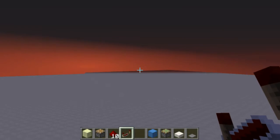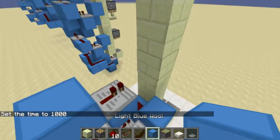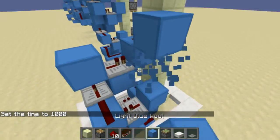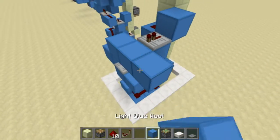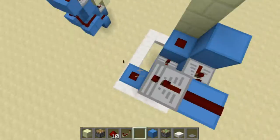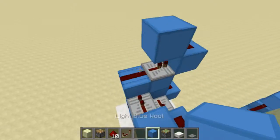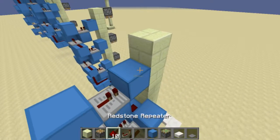Now another repeater facing out. Block like this and a redstone dust, then keep going with the pattern - repeater, go like this, redstone dust, repeater, block on top, redstone dust, block on top, block on the side, repeater, redstone dust.